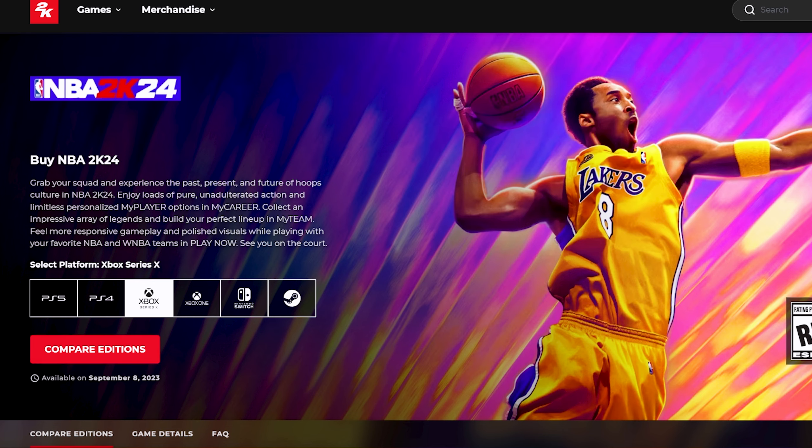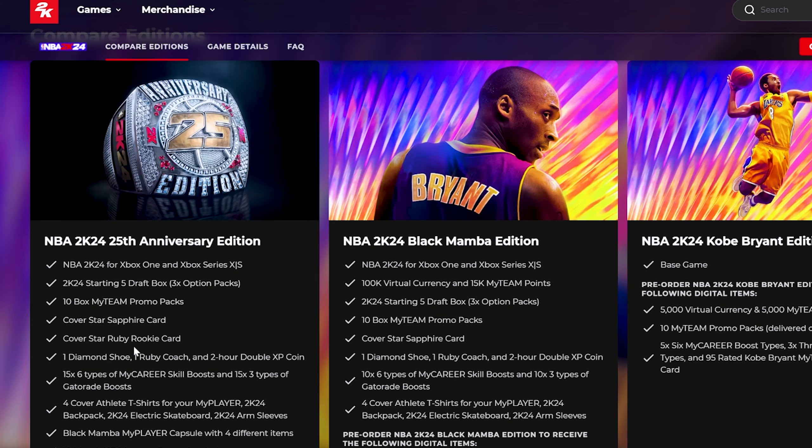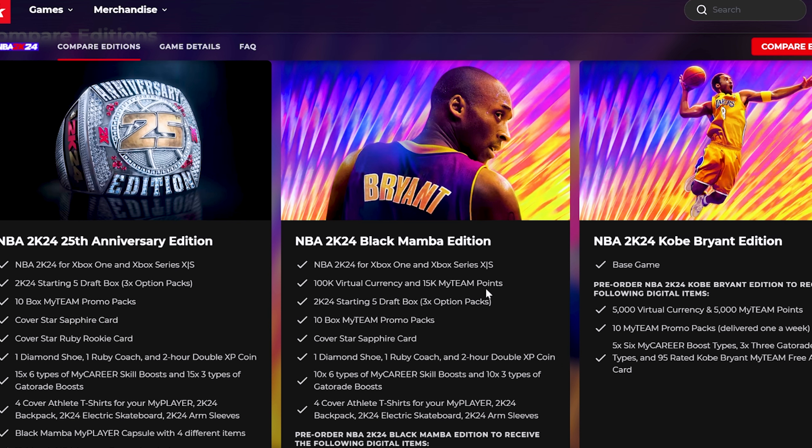Now let's go down to compare editions. There are three editions of the game. One thing I want to cover quickly is that I don't think there's going to be another cover athlete besides special versions — like a WNBA version or an international version. Aside from those, I don't think we're getting another one in the U.S. It's not going to be Jason Tatum, SGA, or Donovan Mitchell — it's going to be just Kobe on the cover.